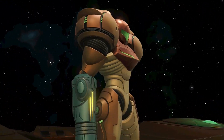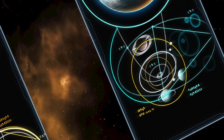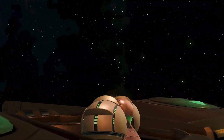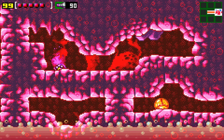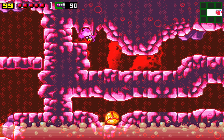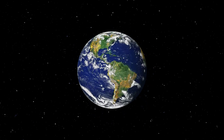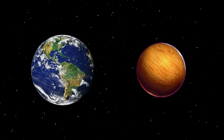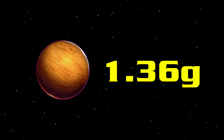Before we begin exploring the various sectors of Zebes and the life that thrives in them, it's important to establish some more astronomical and geological information about the planet itself. According to Metroid Prime, at least 85% of Zebes' crust is composed of earthic ore, a very dense, nearly indestructible material with a high melting point that is nevertheless vulnerable to concussive detonations. Given Zebes' mass and radius are just over 80% that of Earth's, it's reasonable to conclude that this denser crust gives Zebes a slightly higher surface gravity, around 1.36 g.